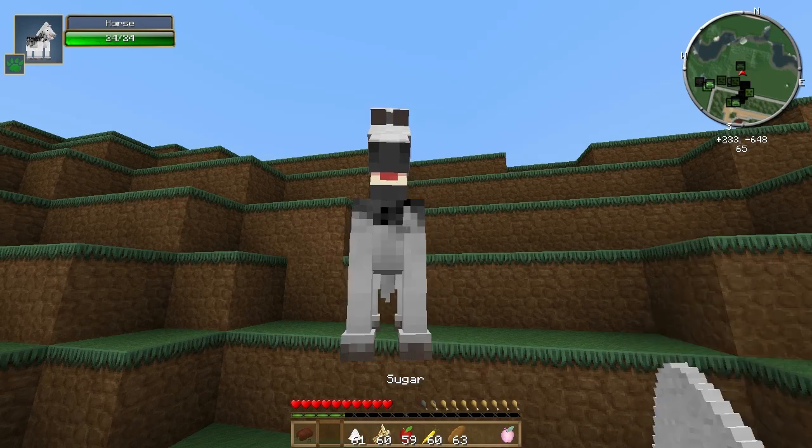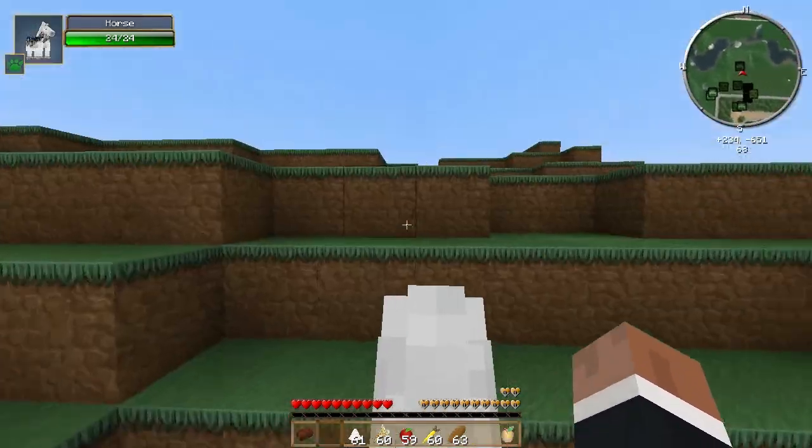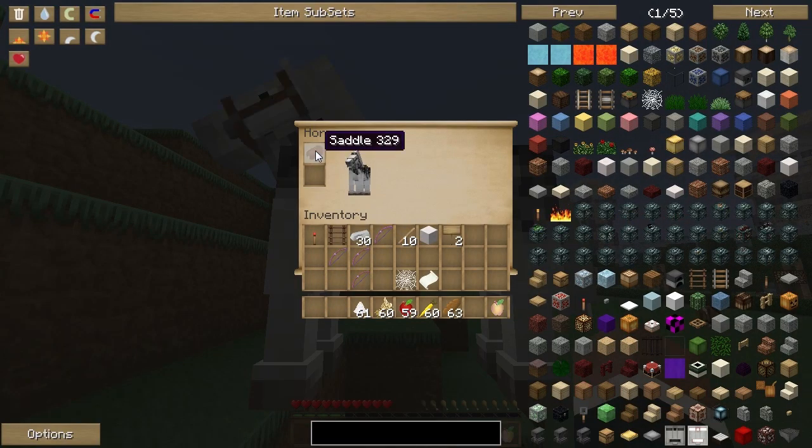I'm just going to give him a few other things just so I can quickly tame him. And now that you've tamed him, you will see little hearts above his head. Done and done! So all you have to do now is grab your saddle and just stick it right in there.